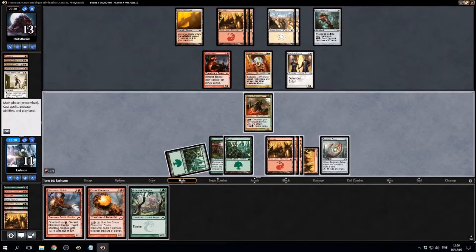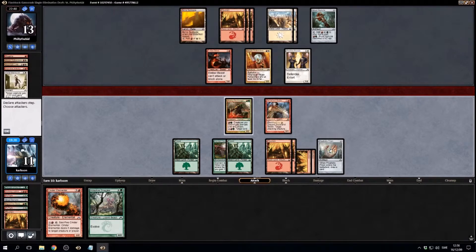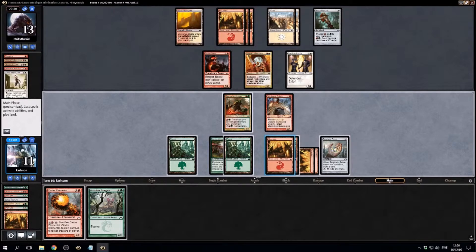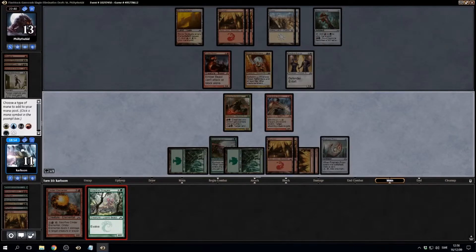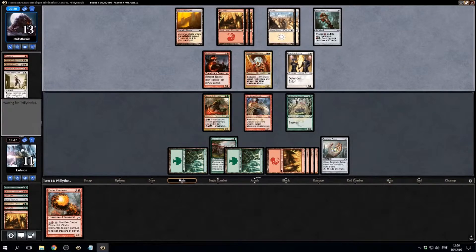I guess we can play out Skinbrand goblin. I could also just play out the Snapjaw here — trades for basically anything. Just develop the board. Or we could attack in I guess. I think I'll just play out the six-two here. It's just a bit of hope that our opponent doesn't draw anything.